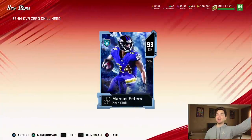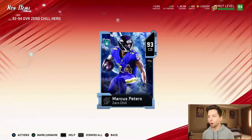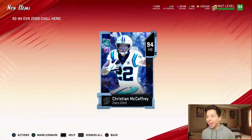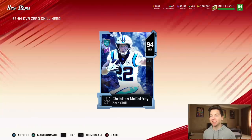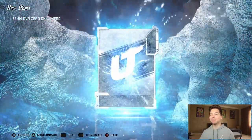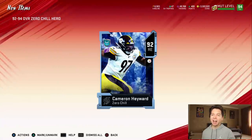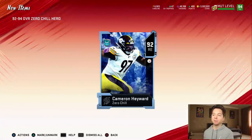There's Marcus Peters. Can we pull a Jason Kelsey? That's the one we're looking for. Marcus Peters again. Another Christian McCaffrey. Back to back Marcus Peters, and we got two Christian McCaffreys. Now we got Cameron Hayward — not exactly one of the best pulls to get out of this pack, but we need them for the set, so I'm all for it.